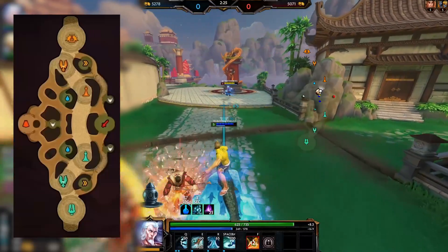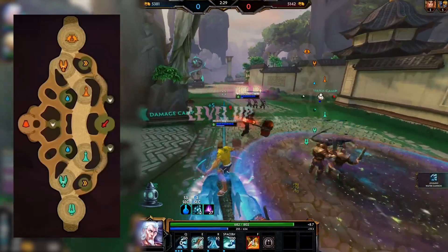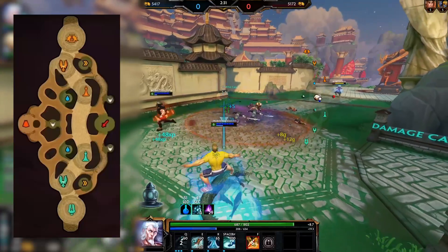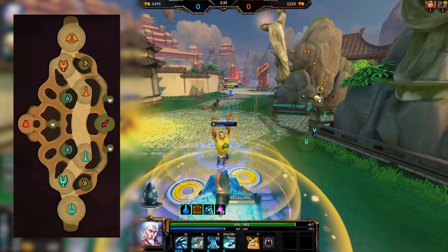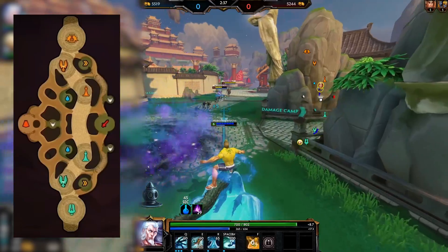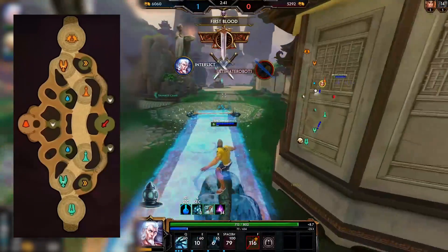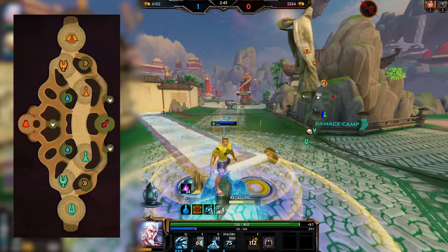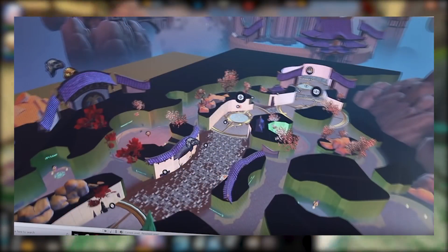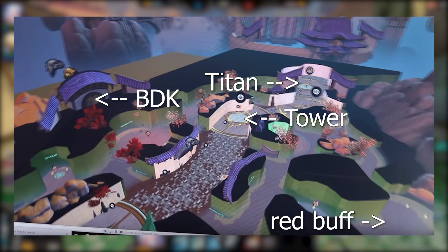Here it is — this is the current plan for the Season 7 Joust map. The first thing I think when I see this is that it's sort of a hybrid of the current Chinese Season 3 Joust map and the old pre-Season 3 Joust map. This map is obviously a lot bigger than the current Joust map — it's only slightly longer so the lane itself won't be that different, but the jungle areas around the lane and the shape of the lane have changed quite a bit since Season 3.